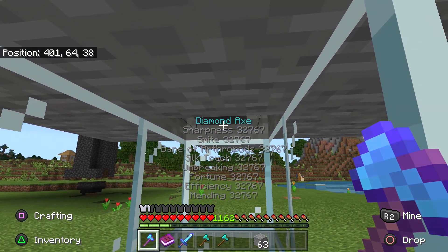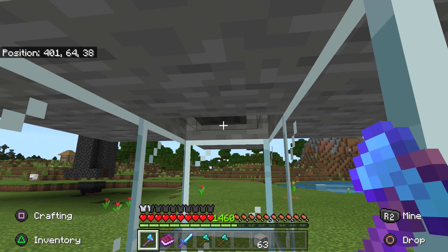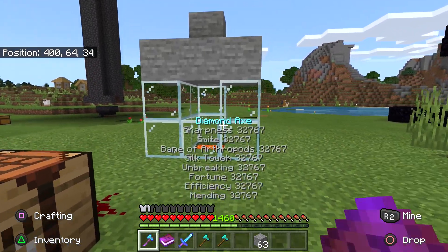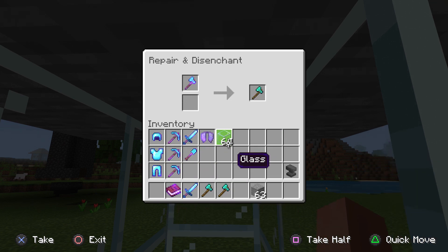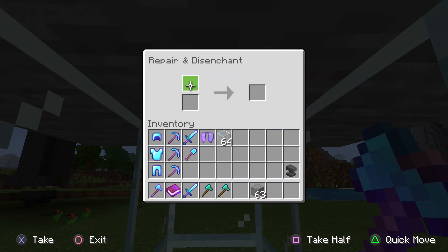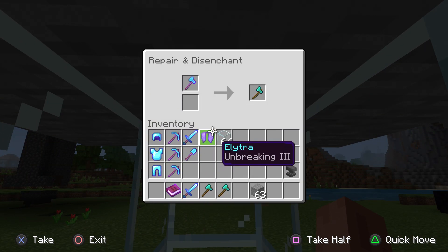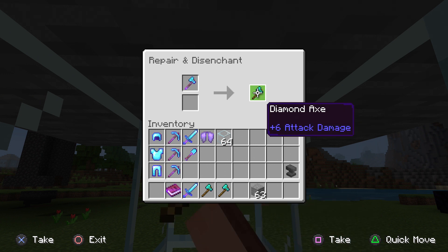Every single item you disenchant with the grindstone is going to be duplicated. I have a specific setup where it destroys the item, but you can actually keep the item if you want without that structure. If you're not understanding, simply have two books and quill, sign one, then take both into your crafting bar, combine them, and then take your enchanted item into the grindstone and disenchant it to get levels.